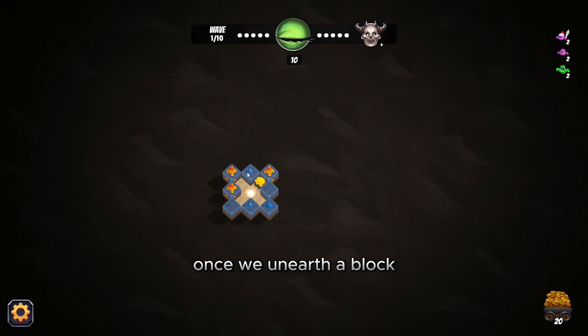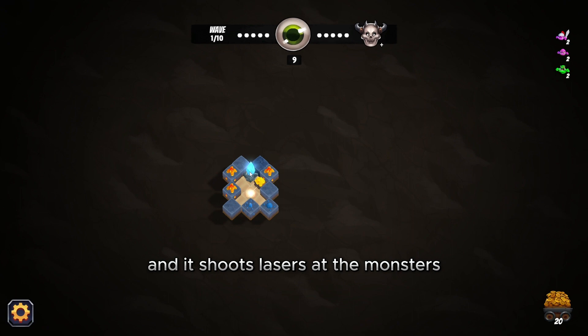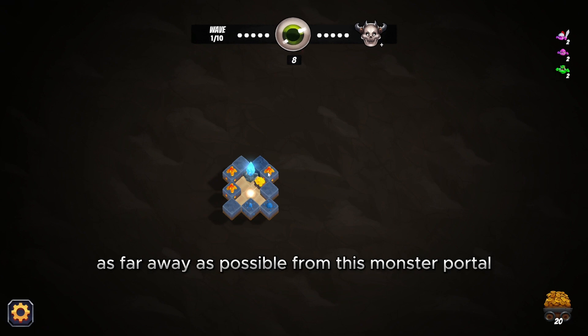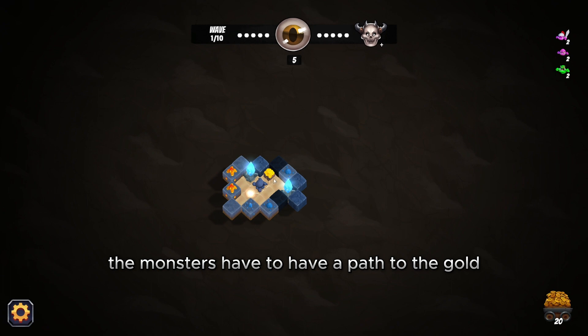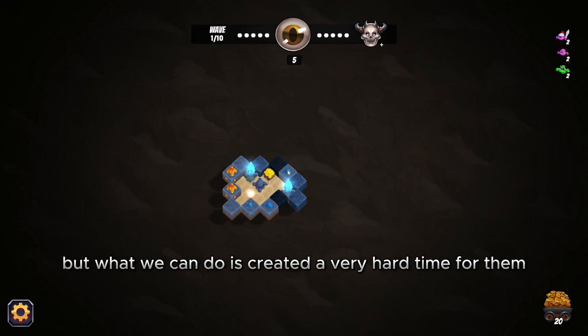Once we unearth a block you get power-ups or tools. This one is a crystal and it shoots lasers at the monsters — pretty handy. Our noise level hit zero so monsters are coming, and we need to create a path to get this gold as far away as possible from the monster portal. We just unlocked a barricade. You can't block the path completely — the monsters have to have a path to the gold, we can't cheat the monsters.